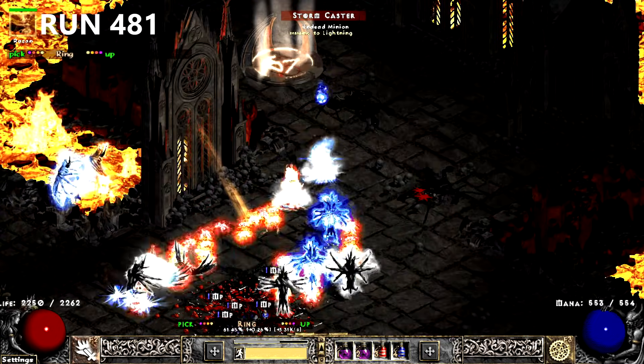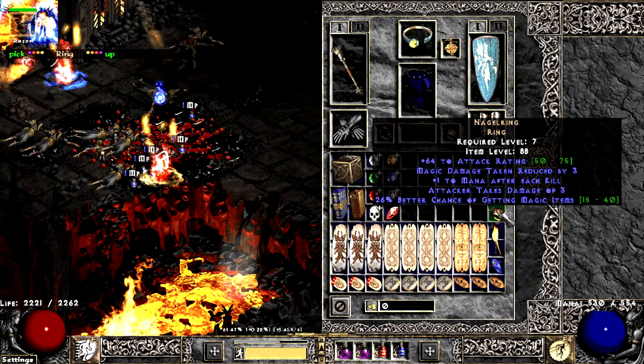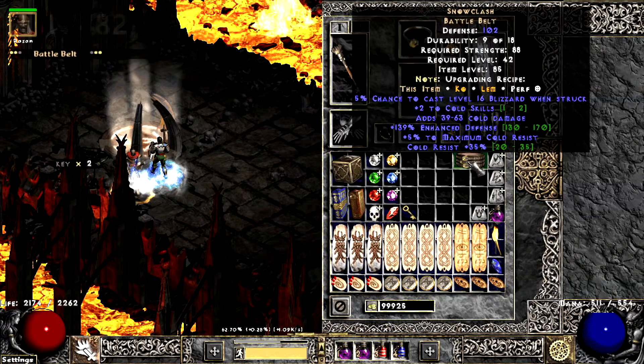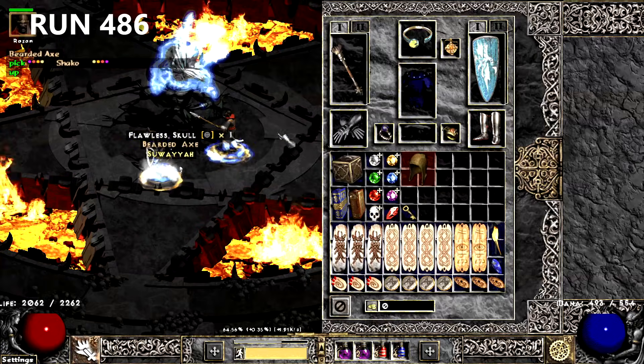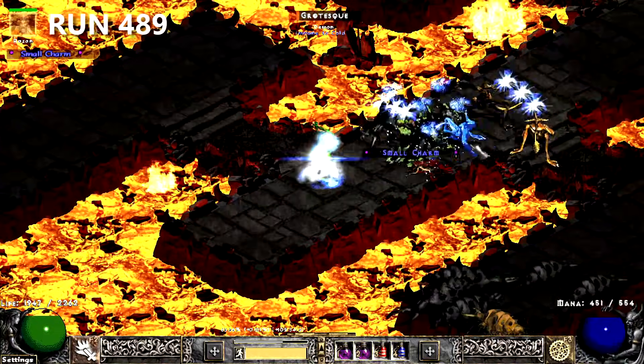The next run, I find yet another Nagel — this time it rolls poorly. The streak continues on the next run with my 3rd plus 2 Snow Clash. 4 runs later, I find my 1st Shaco of the season. They're never 5DR.